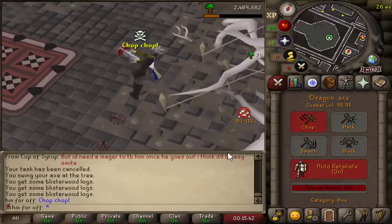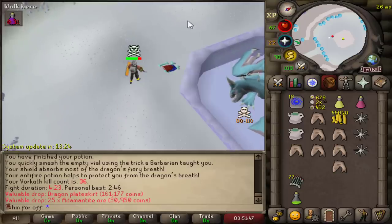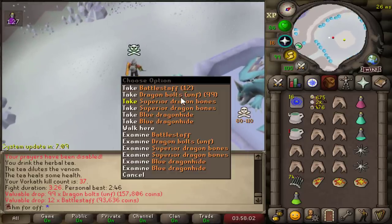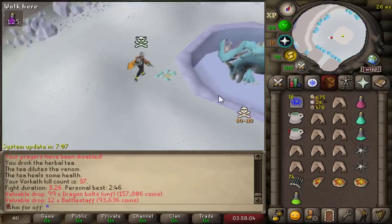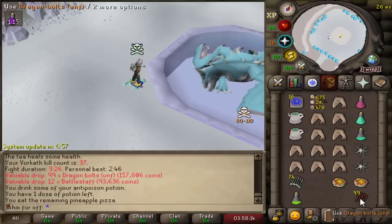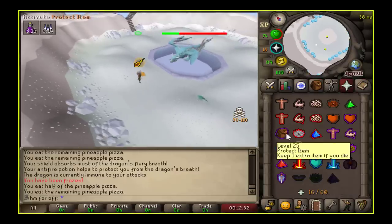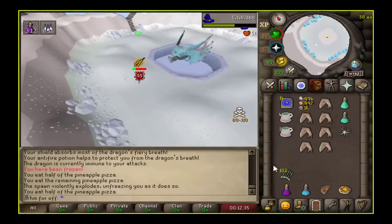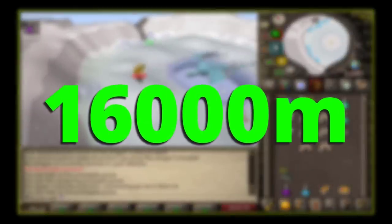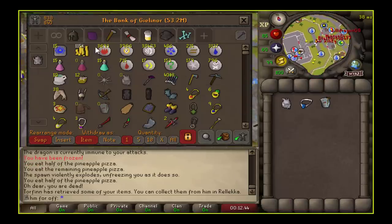I just have to use my Dragon Axe, right? 50 Manta Rays — thank you, Vorkath. I'll take the Dragon Plateskirt, 150k High Alch, thank you. The Dragon Bolt unfinished — if I ever get to the stage of the Infernal Cape I'm gonna need these; this is gonna give me so much increased DPS. After dying to Galvec in the last episode I also died to Vorkath, and as a punishment for dying to PvM I'm gonna increase the bounty to 16 billion paying from my own pocket. Every time I die to PvM moving forward I will increase the bounty even more.